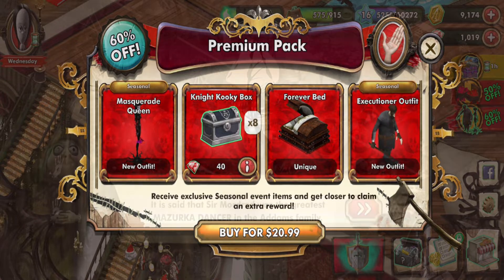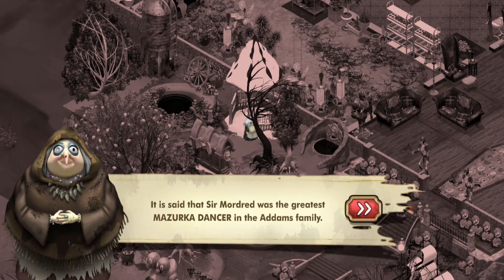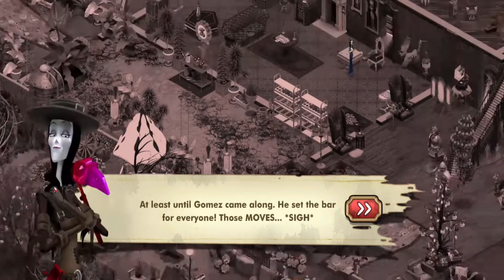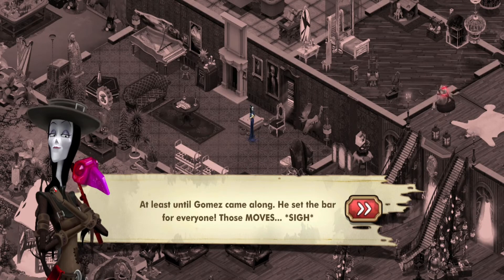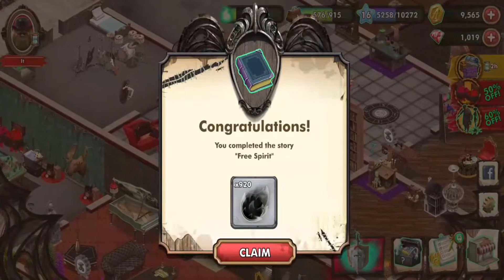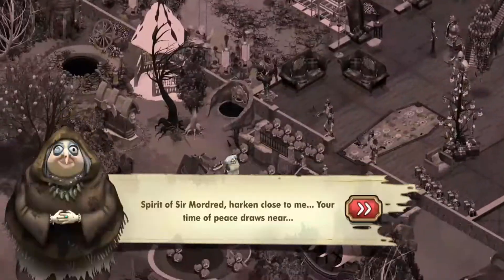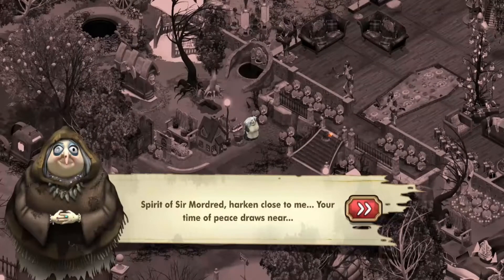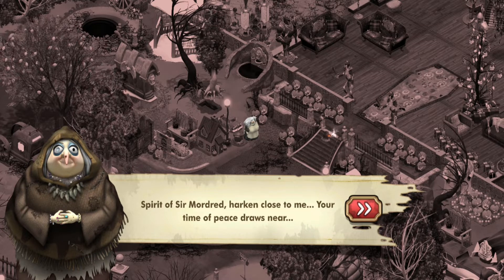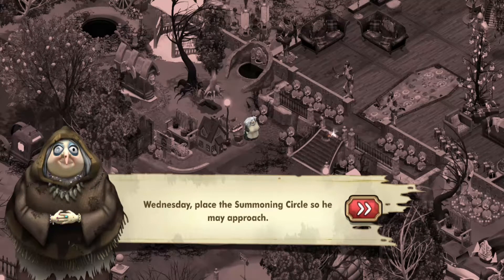We should be done with a quest. 'It is said that Sir Mordred was the greatest Mazurka dancer in the Addams family — at least until Gomez came along. He set the bar for everyone. Those moves.' 'My darling, don't look at me that way — you know I can't resist that smile. Spirit of Sir Mordred, hearken close to me — your time of peace draws near. Wednesday, place the summoning circle so he may approach.'